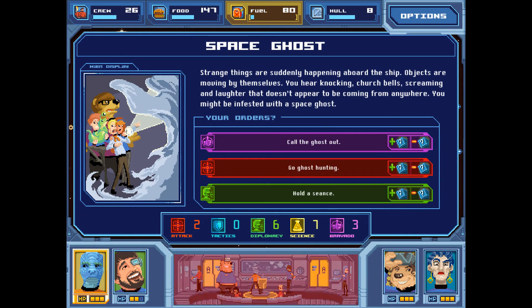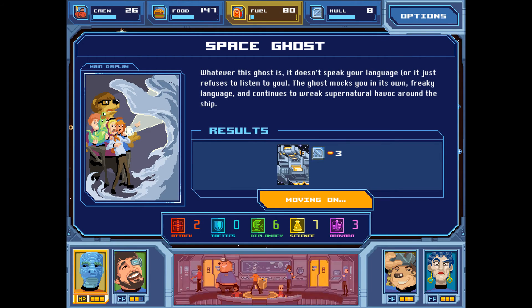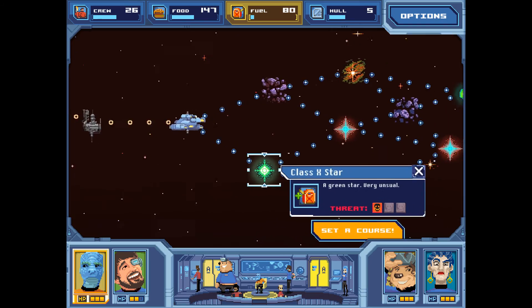Space Ghost — strange things are suddenly happening aboard the ship. Objects are moving by themselves, you hear knocking, church bells, screaming, and laughter not coming from anywhere. You might be infested with a space ghost. We want to choose the diplomacy one — hold the seance. You attempt to communicate with the ghost by holding a seance in your ready room. Your crew gathers around a crystal ball, holding hands, and murmur incantations. So many failures here — I am not very pleased. The ghost doesn't speak your language or just refuses to listen. It mocks you in its own freaky language and continues to wreak supernatural havoc. Minus three to our hull.